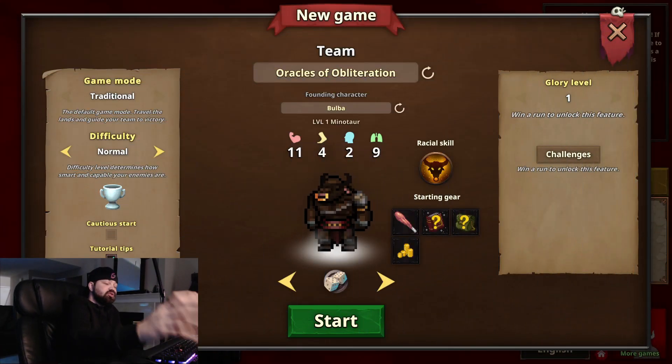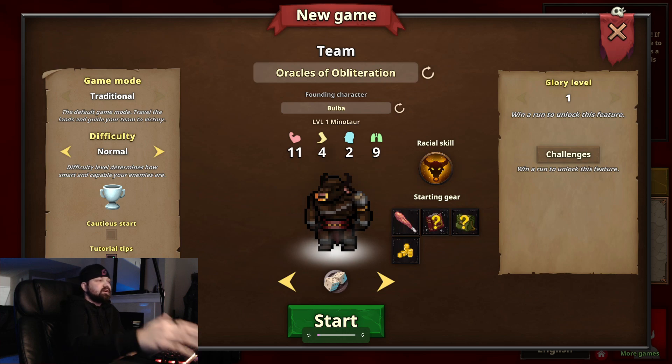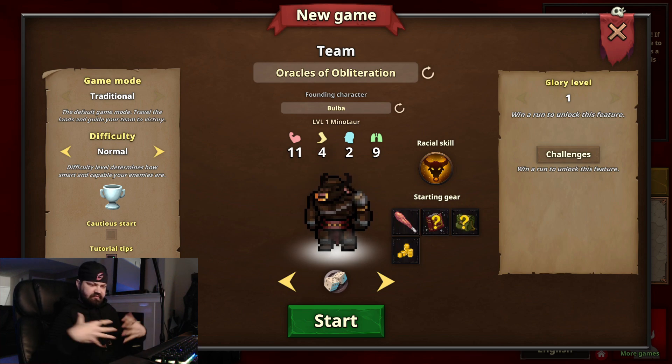Hey everyone, welcome to Mortal Glory 2. This is a pixelated style arena gladiator type game where you have a team of heroes — gladiators — and you're fighting another team of them. It's turn-based, grid style. Let's just get in and see what's going on.